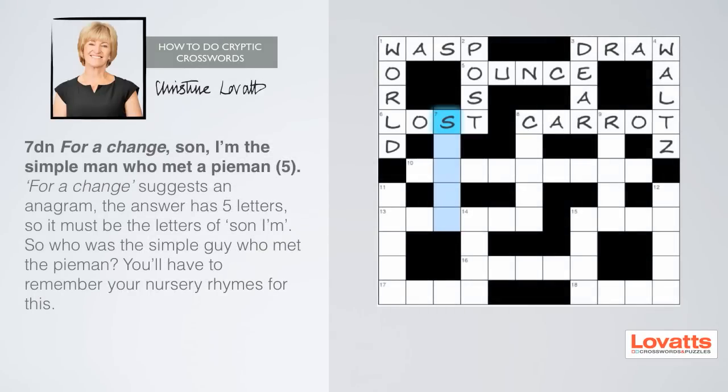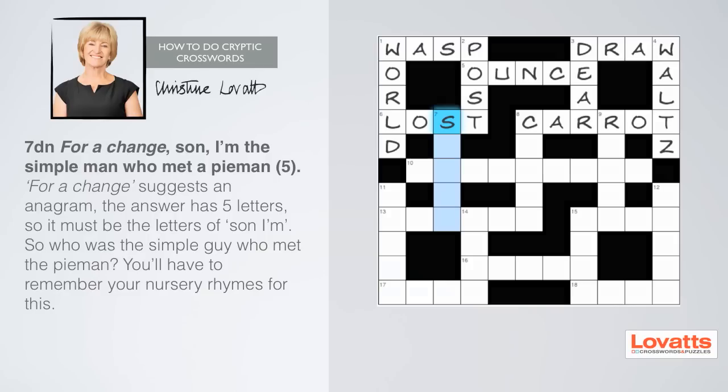Seven down: for a change, son, I'm the simple man who met a pieman, five letters. 'For a change' tells you it's an anagram, and the answer has five letters. So it's probably the letters of 'son' and 'I'm'. Now, who was the simple guy who met the pieman? You'll have to remember your nursery rhymes for this.